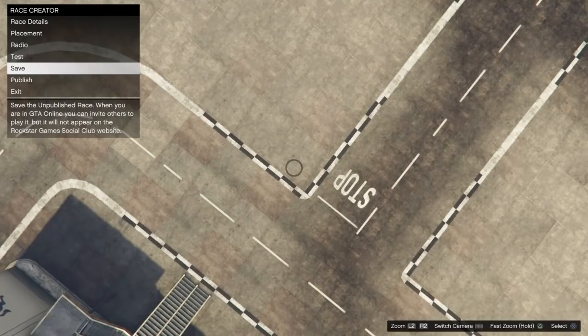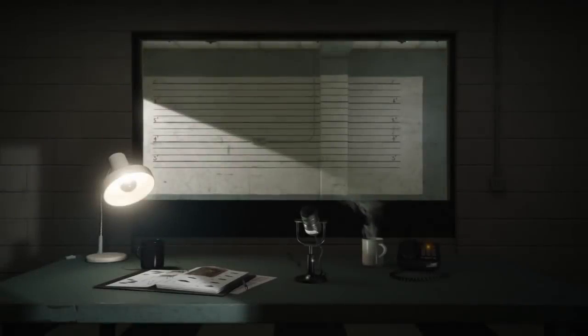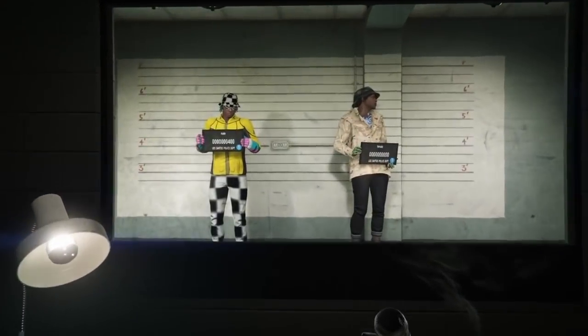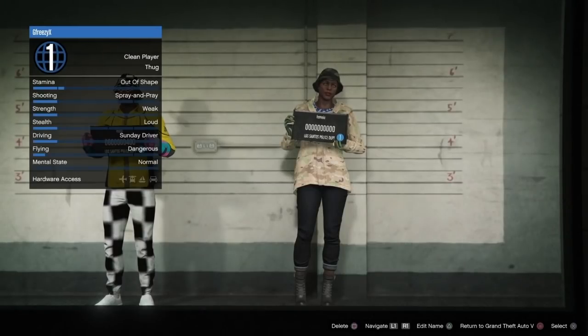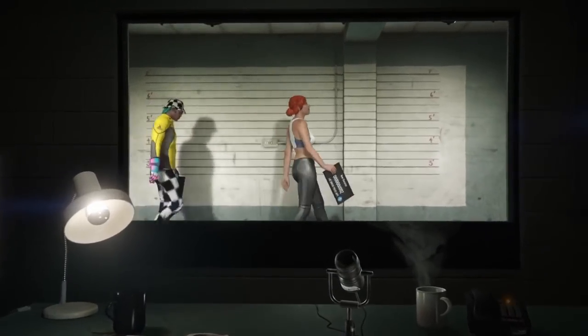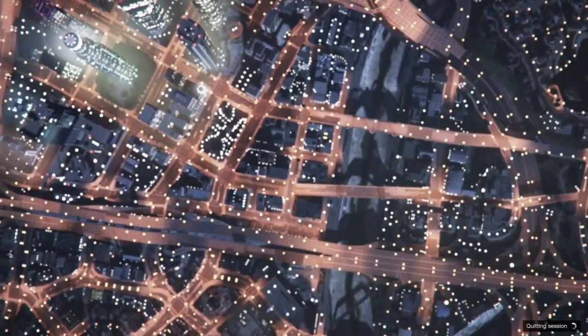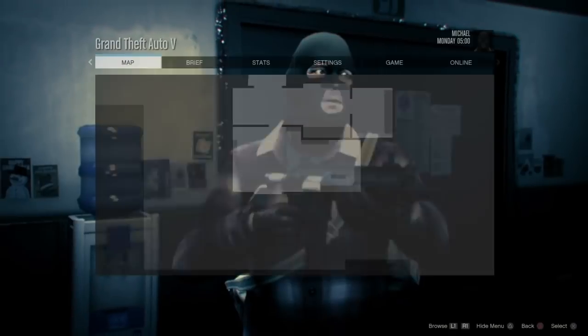Alright we just finished testing. From here you want to save it, then click options, head to online, and choose character. Now we're finally about to go back to our male character. From here go and delete your female character — make sure you're deleting that one, not your main one. You're going to have to type 'delete,' and when it takes you back, as soon as you can click circle or B to return. It's going to take you into solo. If you guys noticed I was level 1, it's because I'm on a new account — it doesn't reset your rank or story mode.